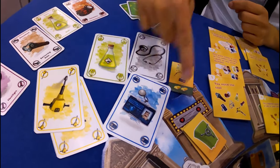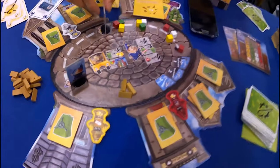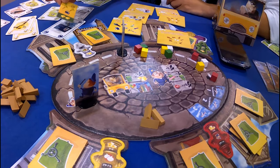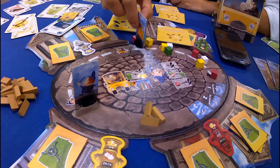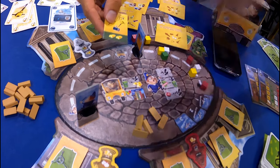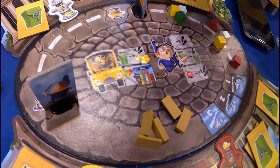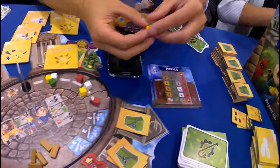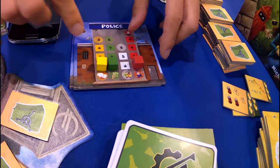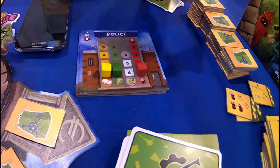Once I collect all the cards, the robbery ends and we come to the steps. We move first: for each cracked safe, we can move one step forward and we get the gold — two gold bars added to our pile. If we reach a field with these cubes, they will be added automatically to the police station, so for the next robbery we have less clues, the crew has fewer hand cards, and we can make fewer mistakes.